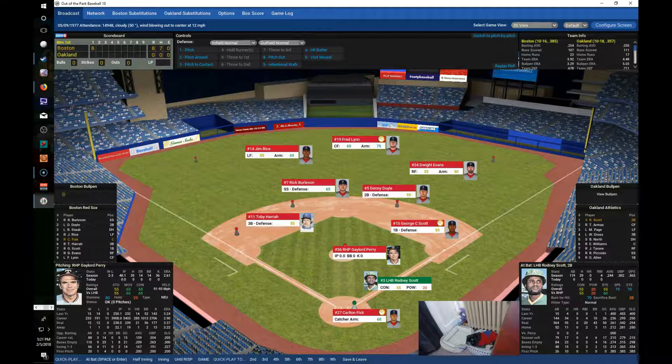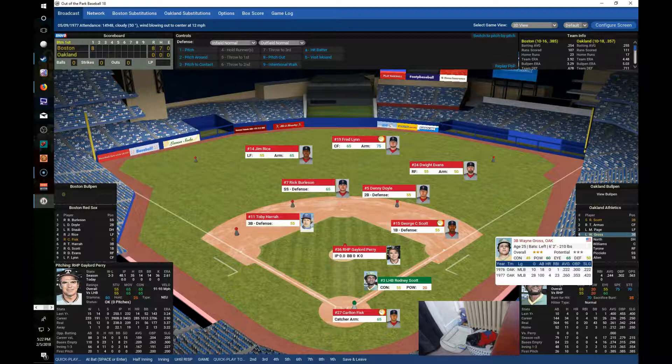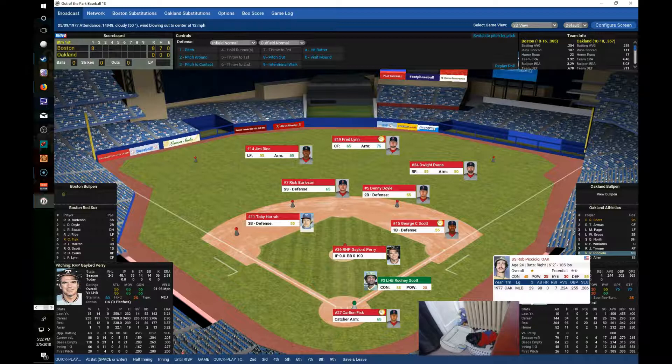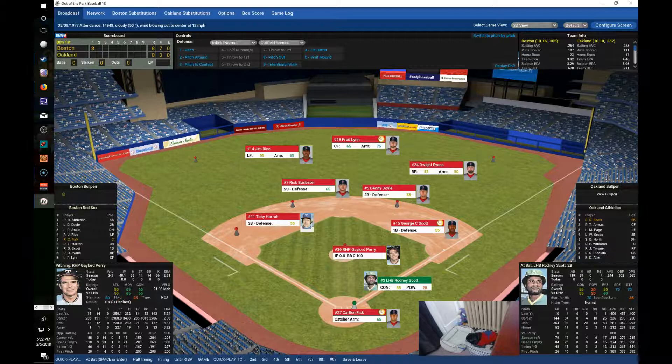Perry with a great setup — an eight-run lead. All he's got to do is throw strikes. The Oakland lineup: Rodney Scott leads off, Tony Armas bats second in center field, Mitchell Page bats third in left, Wayne Gross cleanup at third base, Bill North the DH bats fifth, Eric Williams behind the plate bats sixth, Jim Tyrone right fielder bats seventh, Rod Piccolo shortstop bats eighth, and Dick Allen the aging veteran bats ninth. Perry comes in with a 2-3 record, 0-1 as a Red Sox, with a 2.61 ERA and 36 strikeouts.